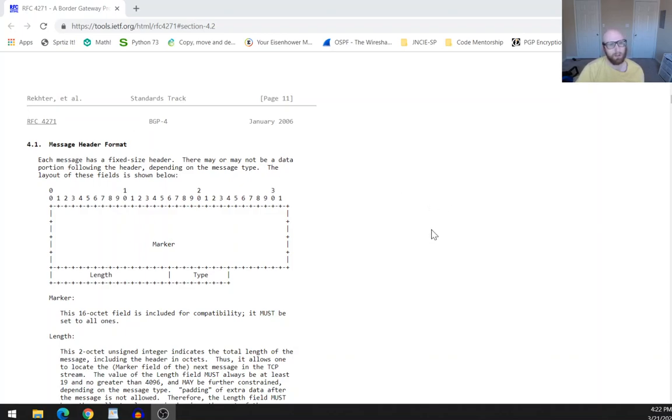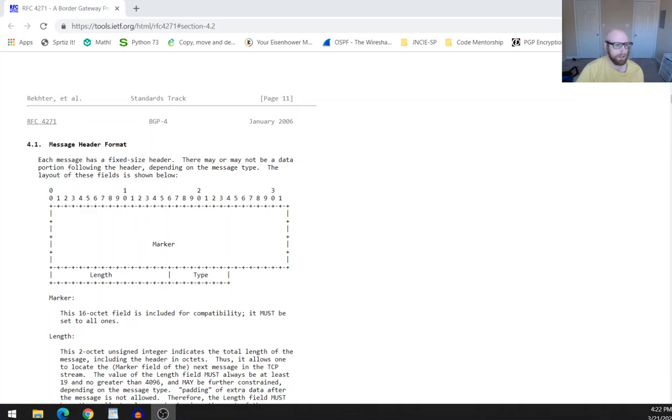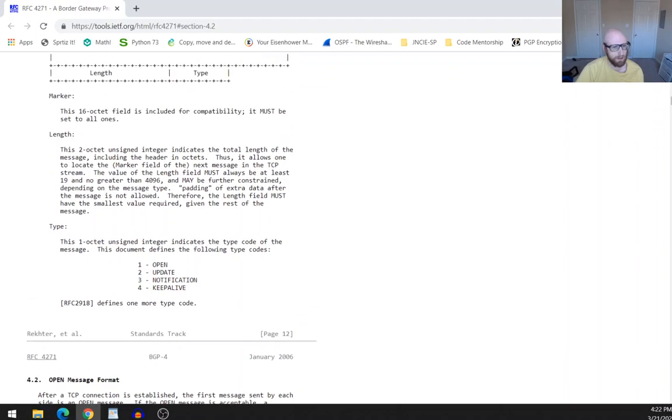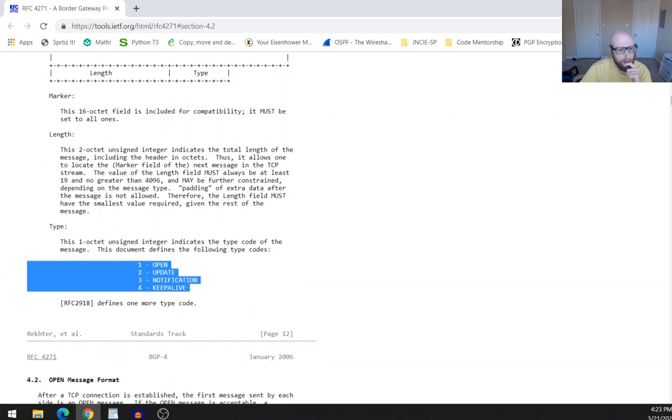Last video we started looking at the actual message formats. We looked at the BGP header: the marker, the length, and the type. Technically you don't really have a BGP header because there's no such thing as a BGP packet. What you have is TCP data, and in that data you have the marker of 16 ones indicating a BGP message, along with its length and type — corresponding to four type codes, plus an additional Route Refresh type.